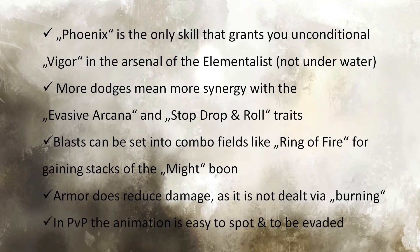Phoenix is the only unconditional source of vigor the Elementalist has. It has great synergy with traits that trigger on dodge rolls, like Evasive Arcana and Stop, Drop and Roll. And if you time it right, you can use it at point blank range for stacking might boons in your own fire combo fields.